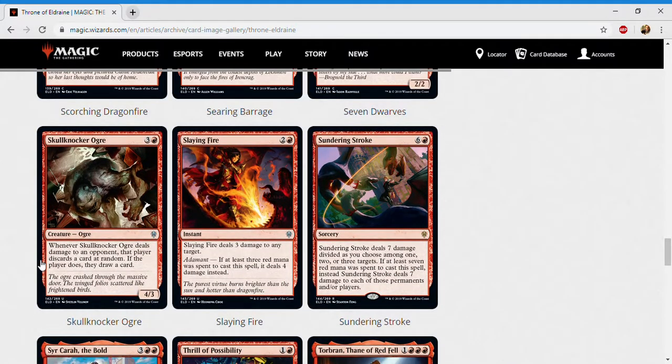Next up is Skullknocker Ogre — three and a red for a creature ogre at uncommon. It's a four-three; whenever Skullknocker Ogre deals damage to an opponent, that player discards a card at random, then draws a card. Hopefully you nail their best card, but I wouldn't count on getting exactly what you want. Four mana for a four-three is decent, but the ability can actually end up helping your opponent by cycling their hand. I'm wary of it. It's not a knight but it is a non-human. I give it a C.